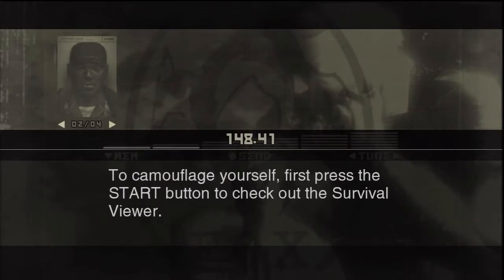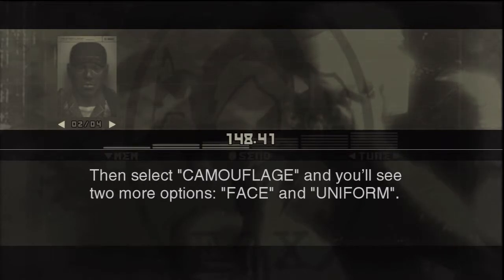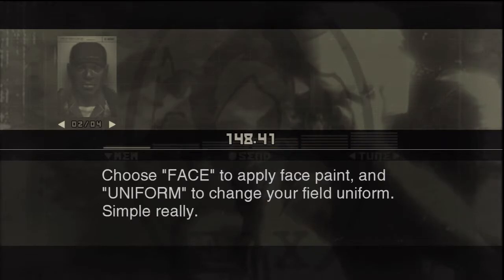To camouflage yourself, first press the Start button to check out the Survival Viewer, then select Camouflage and you'll see two more options: Face and Uniform. Choose Face to apply face paint, and Uniform to change your field uniform. Simple.